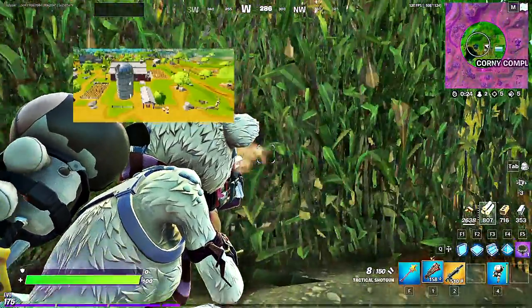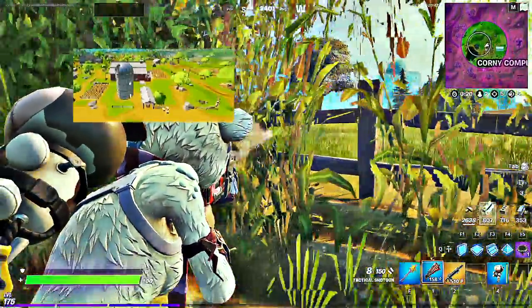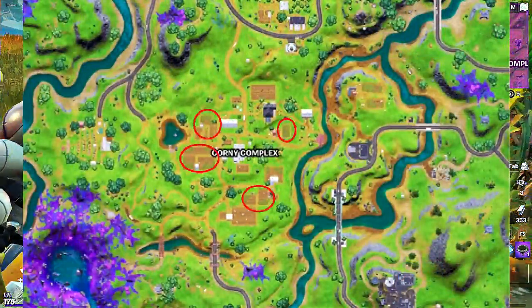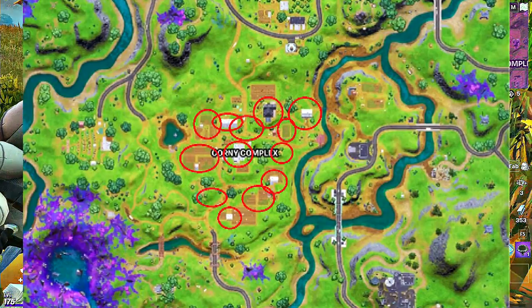Current location: Corny Complex. I am becoming one with the cornfields and the last enemy is nowhere to be found. This is a large area surrounded by many fields, bushes, and a few wooden buildings. But the next circle will be an open sky.